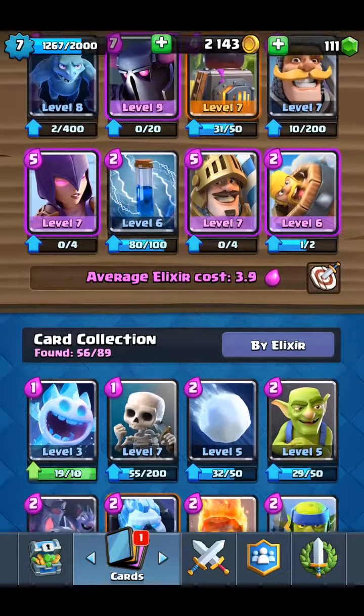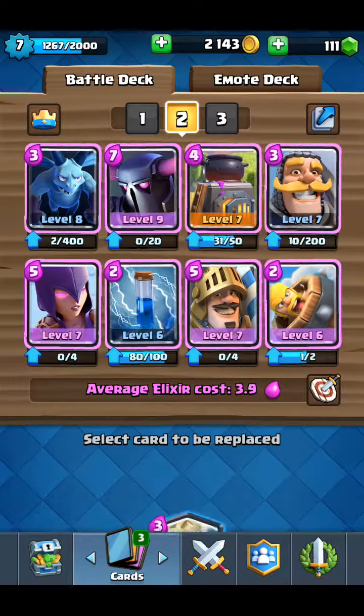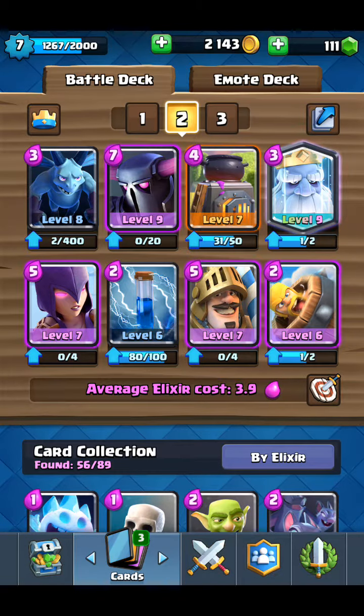So we'll see where we can make the Royal Ghost work in the deck. I'll put it instead of the knight - yeah, okay, we'll go for that. That seems pretty cool.